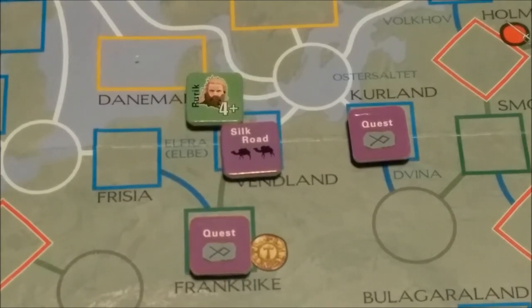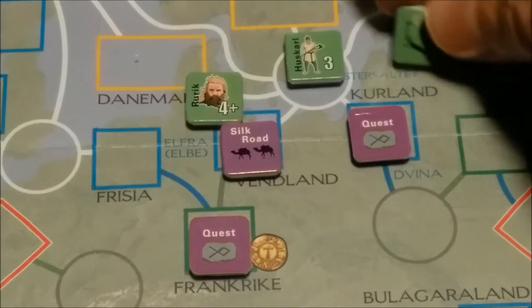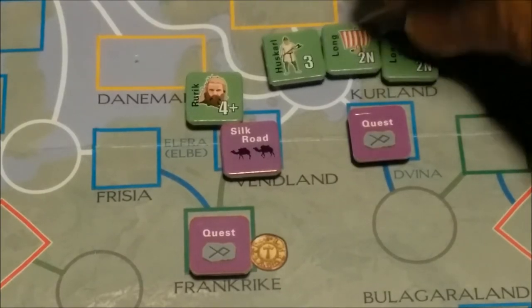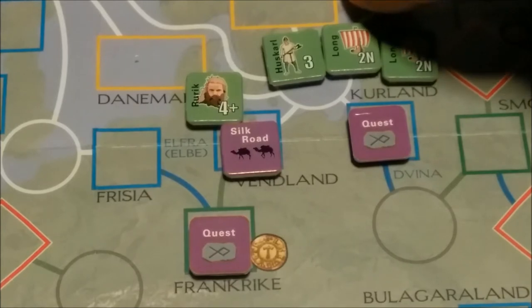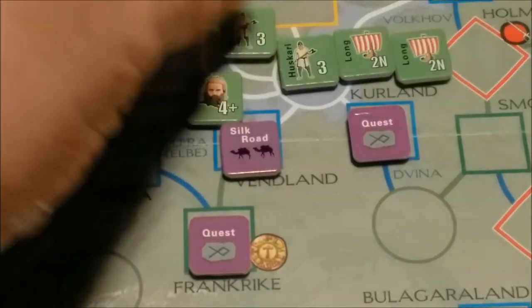First thing Rurik is going to do is recruit another Huskarl. Right now he has one Huskarl and two Longships. You can recruit in any Viking homeland — those are the yellow rectangles — or through special cards or rules. But in this case, because he's a Jarl, you can recruit anything in a space with a Jarl, except a land space. You can't build a Longship of course. So another Huskarl will join his force.